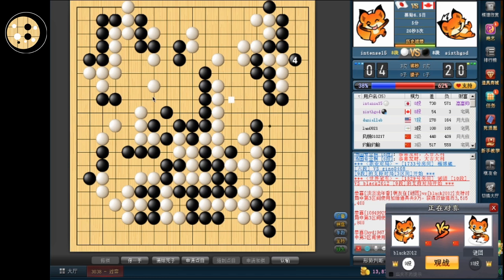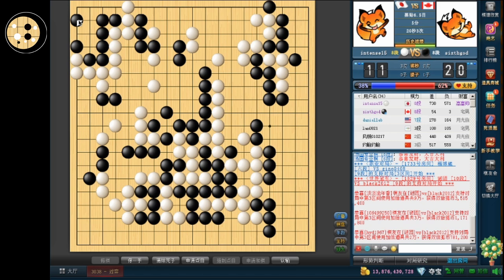Again, there's this jump into the corner that he has to protect right now. So I think black still has about the same amount of points — 6 in the top left, plus about 17 more. So about 80 points still. And white has about 10, 20, 30, 40, 45... 60 — so he's at about 65.